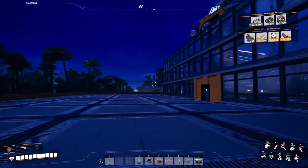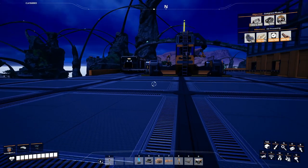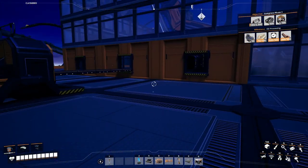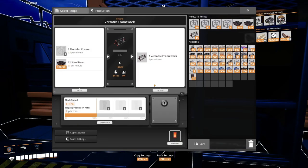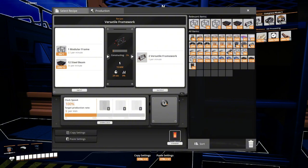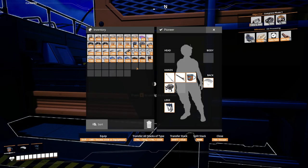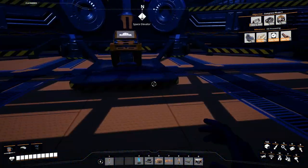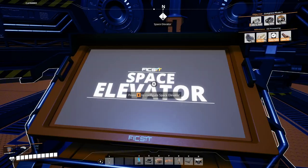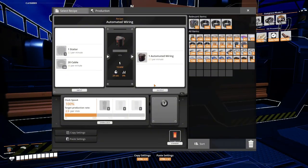The last things we needed for the space elevator were versatile frameworks, smart plating, and automated wiring. I was making smart plating way back at my main factory. I set up two assemblers here making versatile frameworks, and we still need those. I'm delivering some versatile frameworks now. Over here I've set up the automated wiring, and that's done at this point.